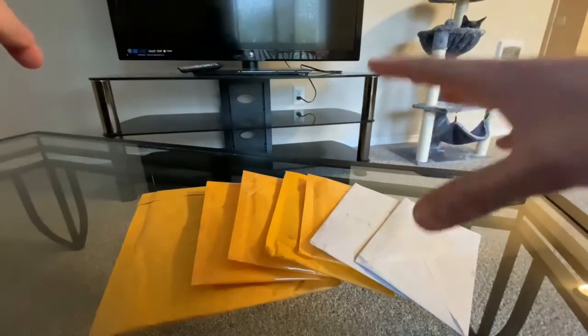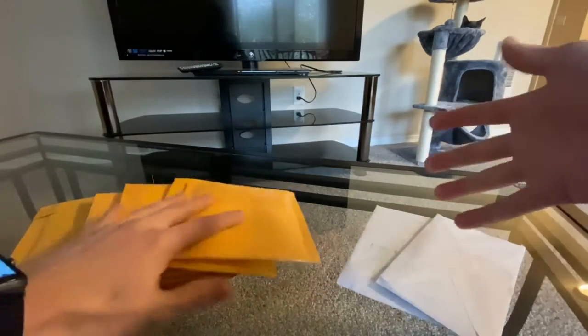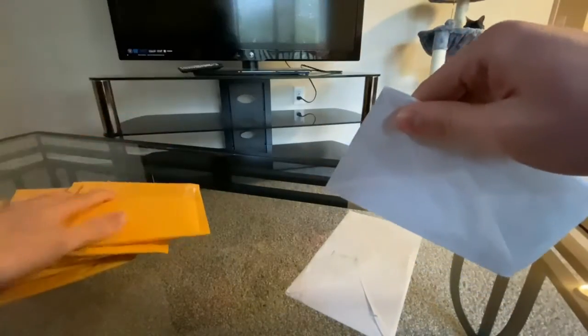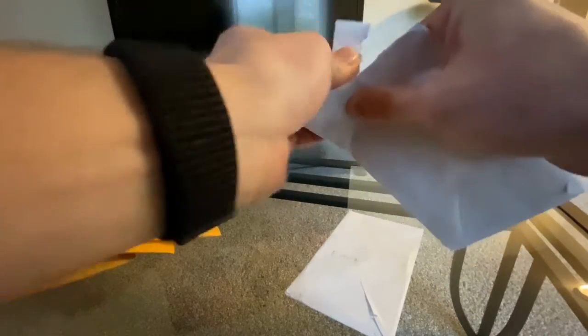I'm going to start off kind of how we did last time — start with envelopes, then we'll work our way into... well, I guess they're all envelopes, but start with the white ones, go into the yellow ones. Usually these ones are thicker, better cards, more expensive for shipping. So let's go ahead and start this off by ripping this one open.